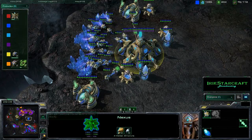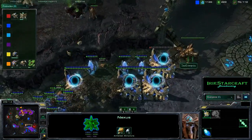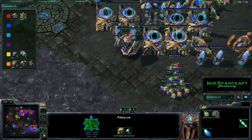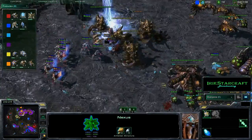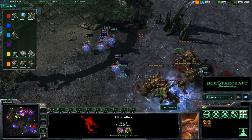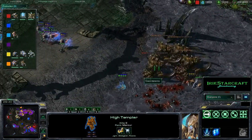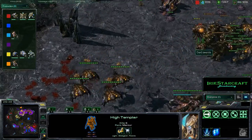Orange is actually choosing to leave Mice's expansion up here. I wonder if he's going to go for that next or start going right into the main. A bunch of Ultralistks — it's just a great tech switch against High Templar, they can't really do much against the Ultralistks, and a Psi Storm there is actually killing probably more of Fyke's Zerglings than doing damage on the Ultralistks.